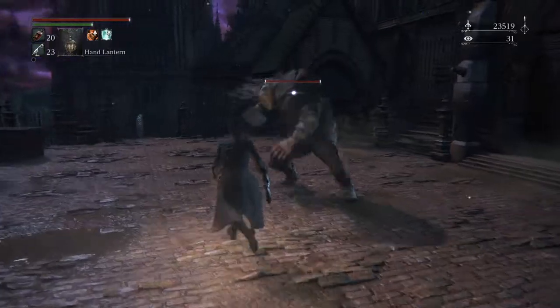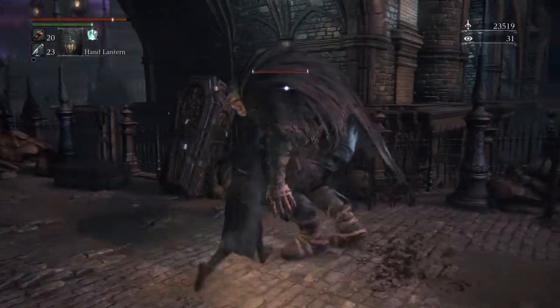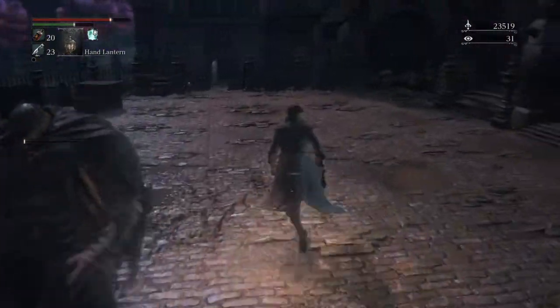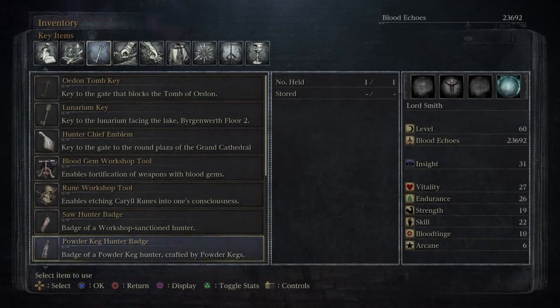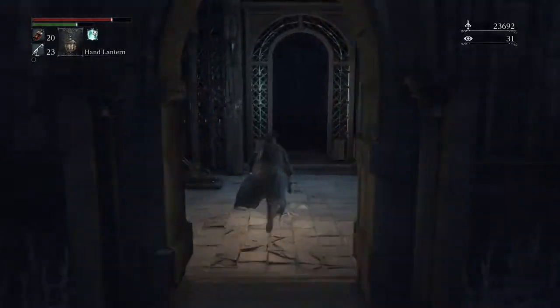We're going to come down this way like we would if we were going to fight Father — can't remember — the boss. And we're on our way to get this right here: the Saw Hunter Badge. And once we get that, it unlocks all the weapons.